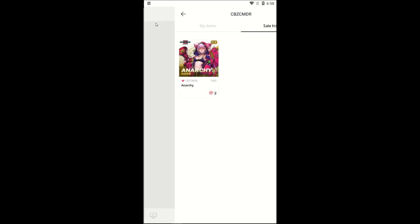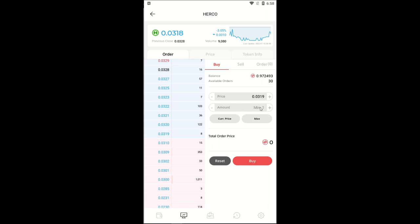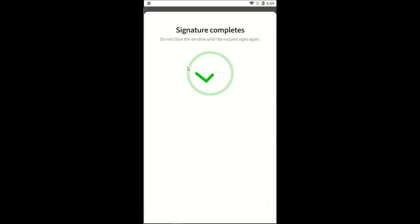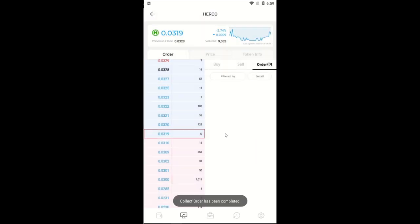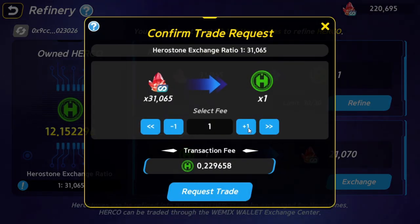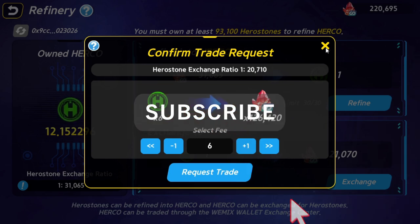If you want to purchase HERCO to use in the game, head over to the DEX and put in your order for HERCO using your WeMix credits. Once the order is complete, head over to the order tab to retrieve your HERCO — it will now be usable in the game. From here you can spend it in the shop or break it down into hero stones. The process is the same in reverse if you want to refine hero stones into HERCO — the rate is displayed and the fee will be deducted to show you the total HERCO you will receive. You may then exchange the HERCO for WeMix credits and cash out the same way as with an NFT sale. Thank you for watching — remember to like and subscribe.